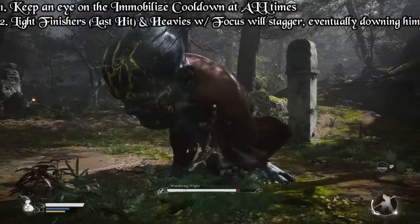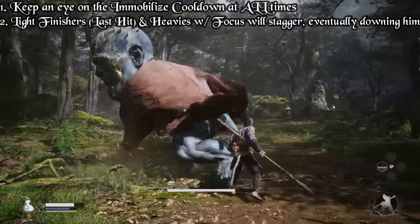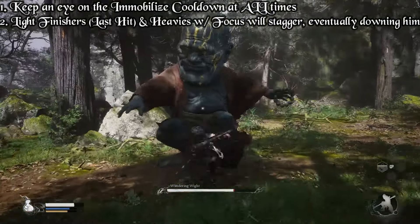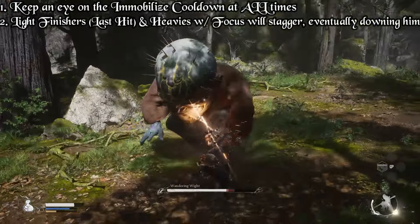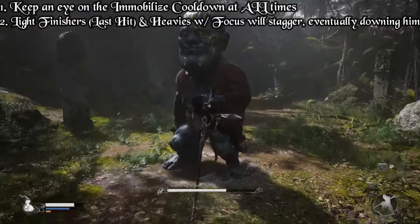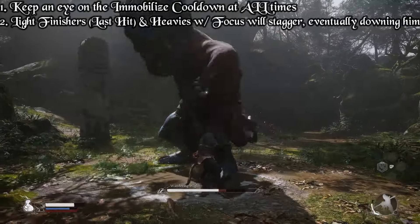Second, your Light Finisher and Charged Focused Heavy will always provide a bit of stagger and get him off balance. Do them enough times and he will eventually fall to the ground. When he is lying on the ground, you can hammer him, no questions asked. And even better, if you can Immobilize him whilst he is on the ground, you get a lot of time to get more hits in.